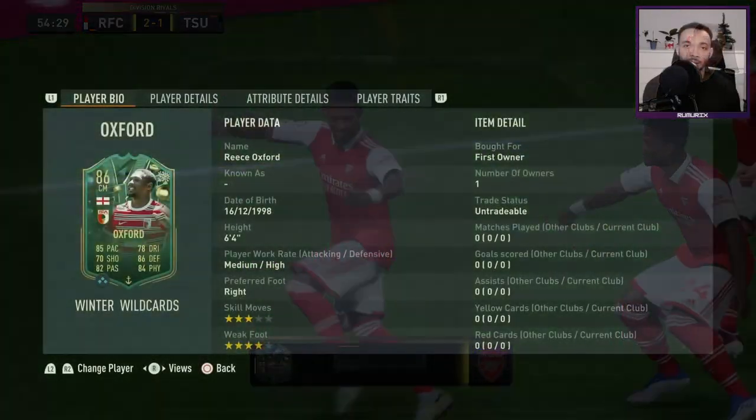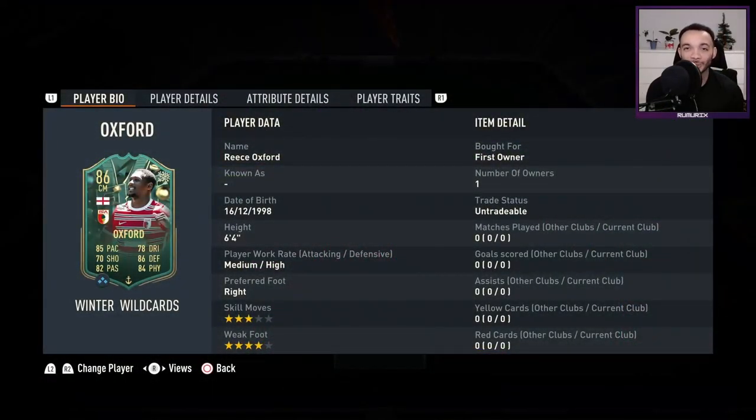Welcome to a FIFA 23 player review for 86-rated Winter Wild Cards Reese Oxford. This card looks interesting — he stands six foot four inches tall, has medium-high work rates, his preferred foot is right, and he's got four-star weak foot but only three-star skill moves.